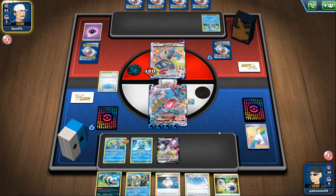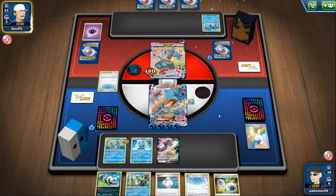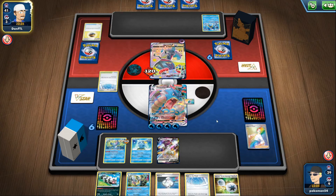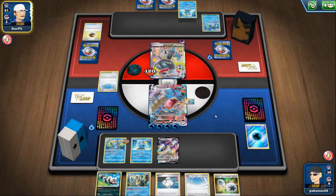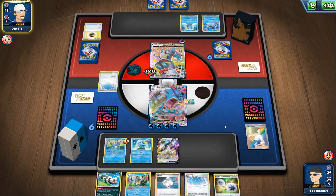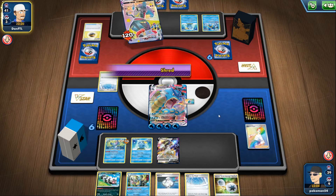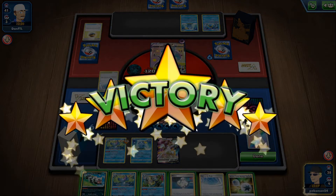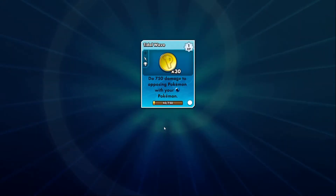I pick up Arceus to deny my opponent prizes, slap it back down, and have a Double Turbo and Melanie in hand with Shady Dealings Inteleon ready. I decide to hit with Hyper Beam, discarding my opponent's energy — they have three cards in hand. I put my opponent in a bind. My opponent hits my Drizzile trying to take it out, then hits me with Shred, and I pretty much win from this point, leaving them with no attackers. Opponent concedes and we take game one.